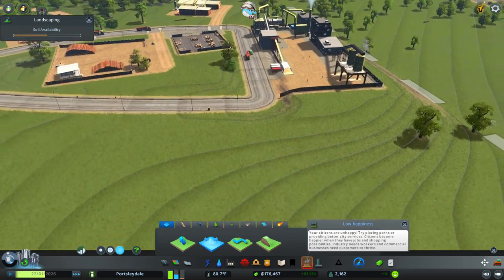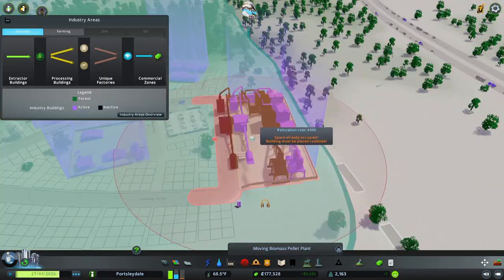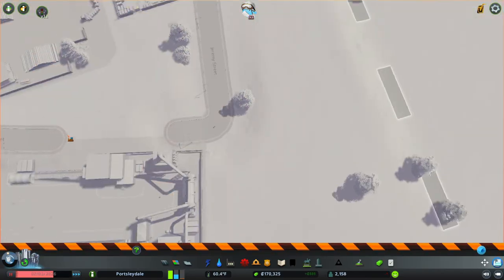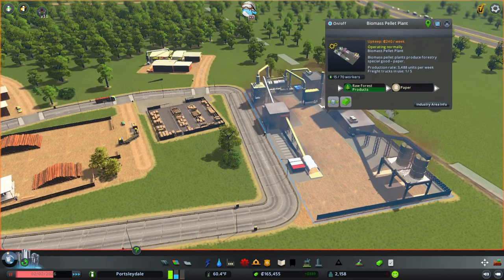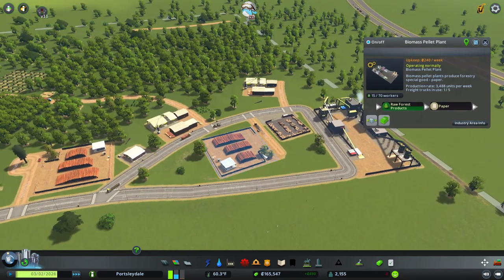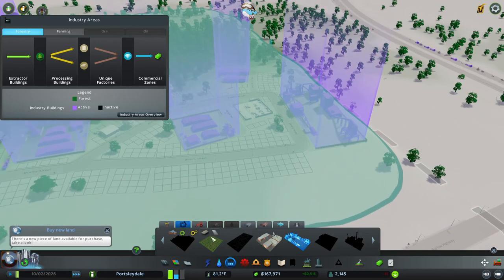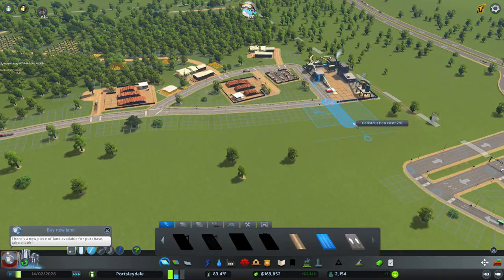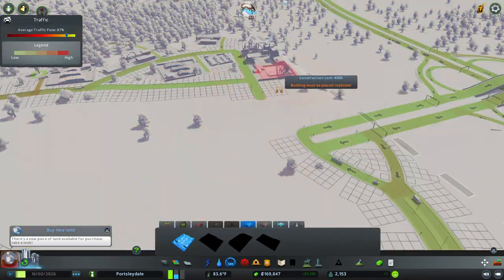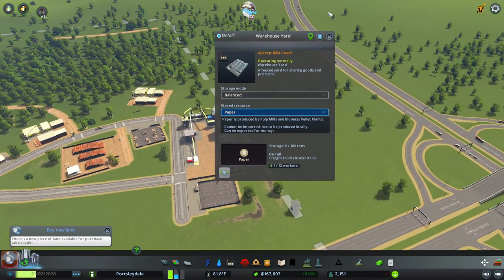We're going to relay this whole area. We're going to place our bio pellet manufacturing here and that's going to take raw materials from these storage units and use them up in the production. It's going to make paper, so we're going to need a paper storage plant. We've only got access to the small one - we're going to have it right next door just for efficiency. Keep it balanced for now.